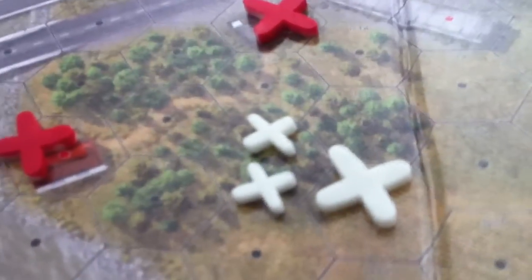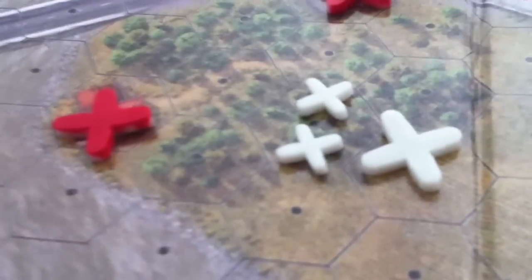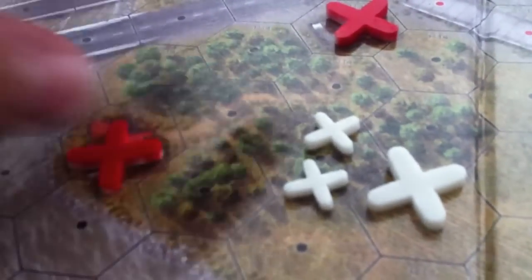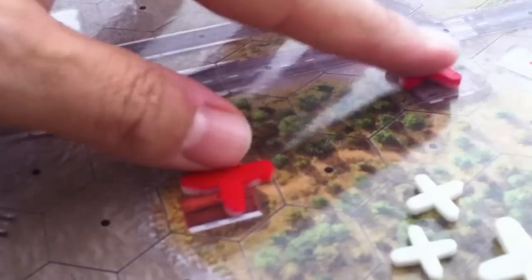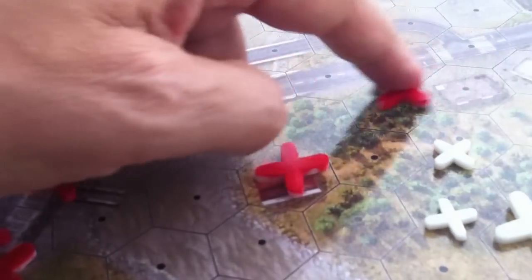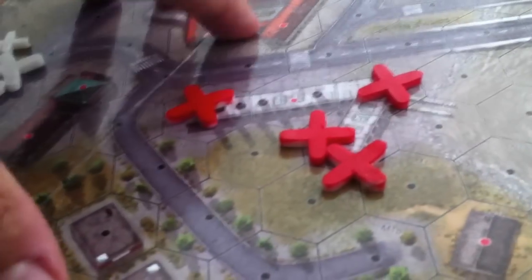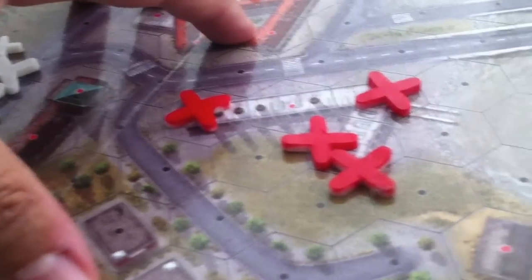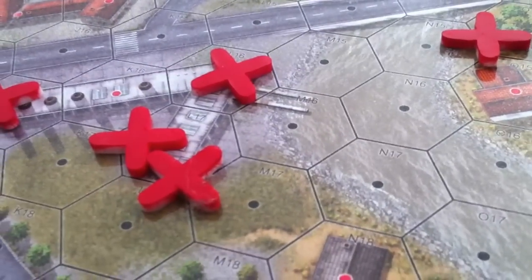Since you have to capture these two buildings to win as well, you have to draw up a squad or two over here. If I'm the Americans, I need to put something here — otherwise he can just drop off one squad, walk around, and be done with it. That allows seven or eight squads to be concentrated down here, or it allows him to take a position up in this tough little building, giving him a great line of fire on my backside.